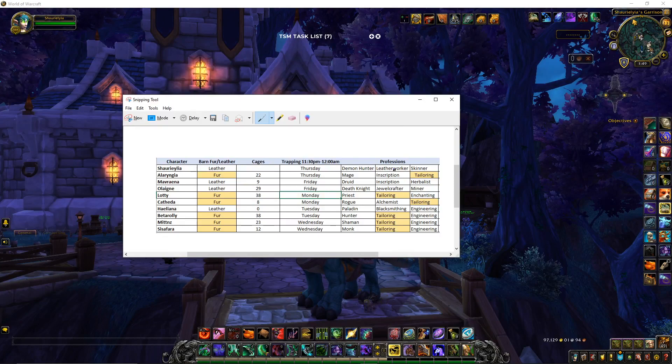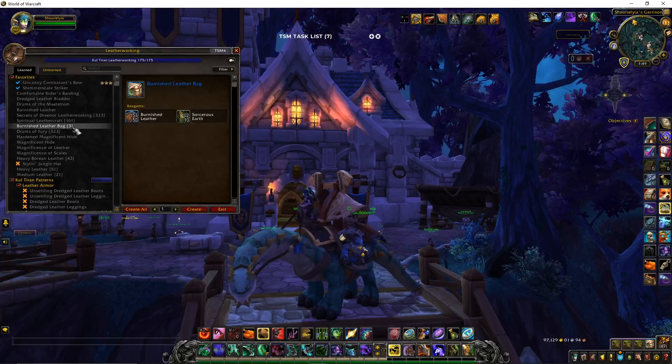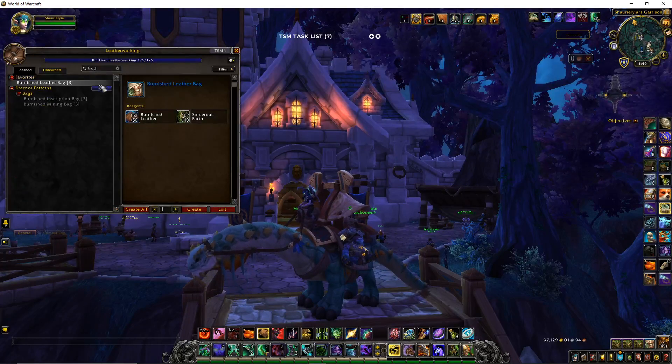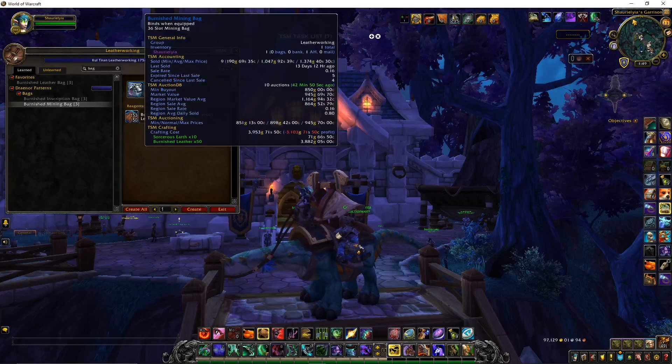I make three different types of bags with inscription: the burnished leather bag, the inscription bag, and the mining bag. They don't sell as much now that I have more competition since the server merge. But 13 days ago I sold this bag, nine days ago I sold this one, and 20 days ago — which was my big seller. As you can see, the market has dropped. I was selling them for over 1,400 gold and now they're down to 900 gold.